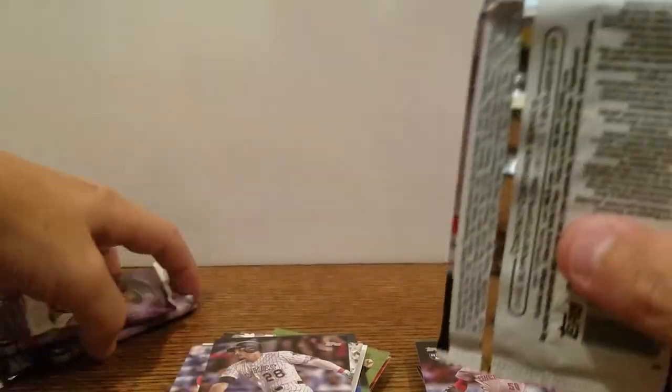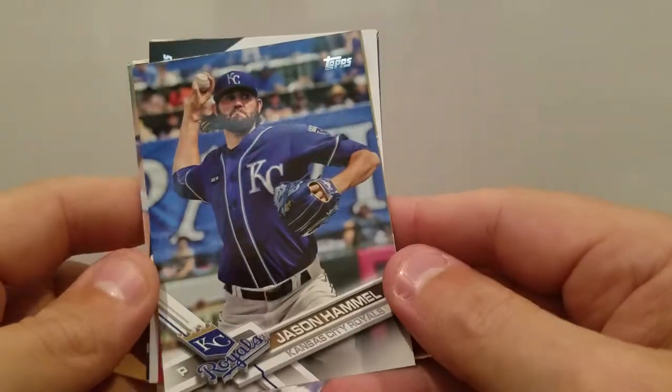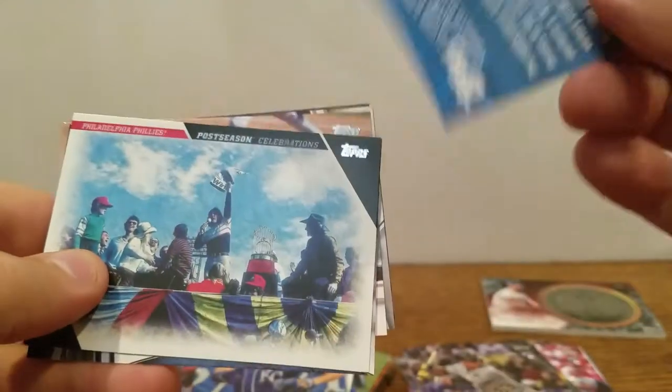So let me know what you guys think of this product so far. I like the blaster — you can get a lot of cards. Getting a lot of rookies. Not sure exactly what the big hits are; didn't do too much studying up on this product. Ryan Stanek rookie. Chris Bostick rookie. Jason Hamill. Charged up battery catcher. Looks like a gold insert.